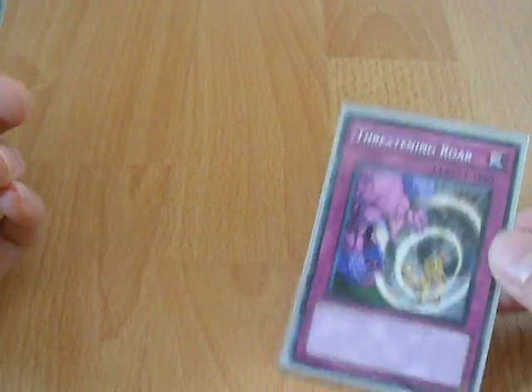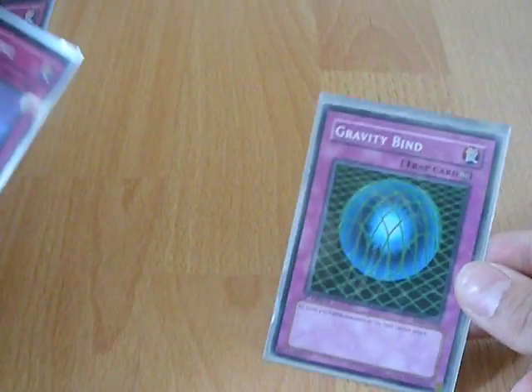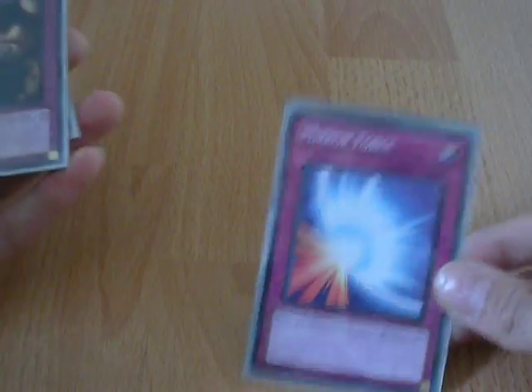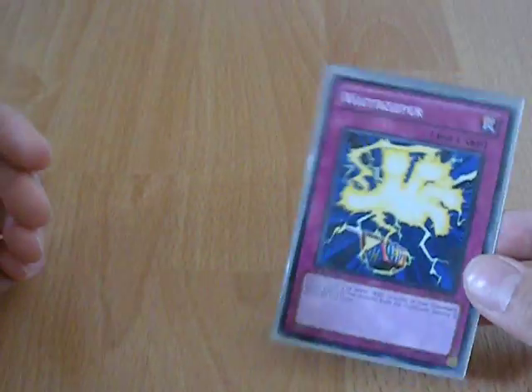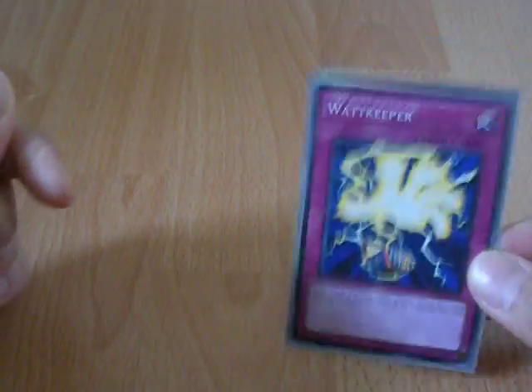Threatening Roar — I want more but only got one, just to stop attacks. Gravity Bind — just lock them down, and maybe I could destroy this card with an MST; I don't know if I have one in here actually, I'll have to add one in. Mirror Force — just staple. Trap Hole — obviously I want Bottomless Trap Hole but I don't have it, so I'm running this for now. And one Watt Keeper — I could run another but sometimes it ends up as a dead draw so I just run one.